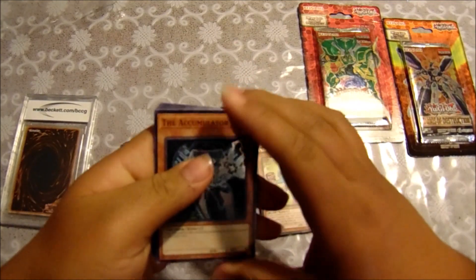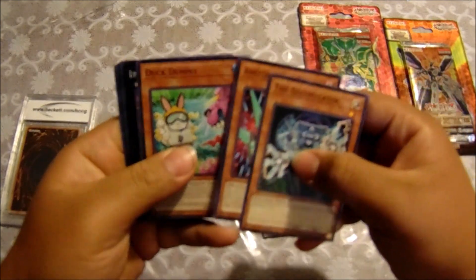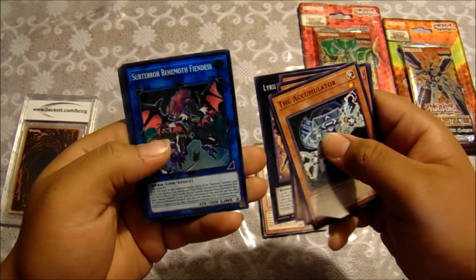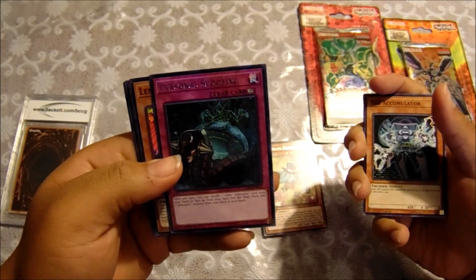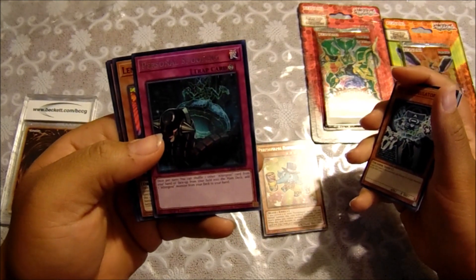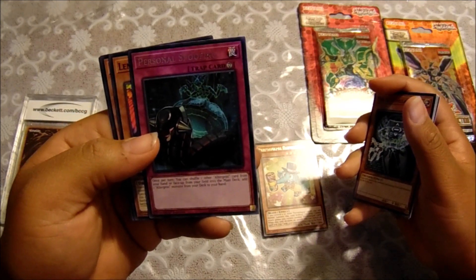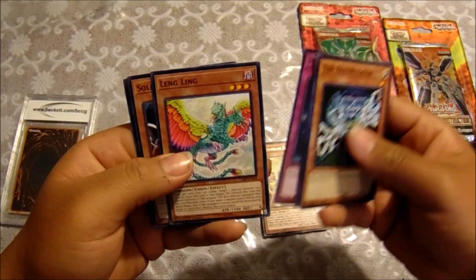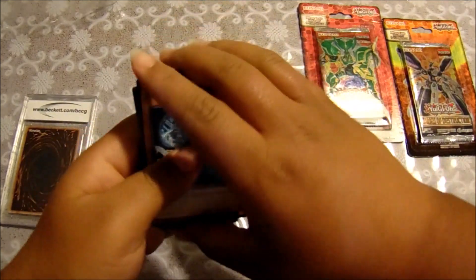We got the Accumulator, Astro Rocket Dragon, Dupe Dummy, Rectal Starling, Sub Terror Behemoth Fiendess, a Personal Spoofing — once per turn you can shuffle one Outergeist card from your hand or face up from your field into the main deck and add one Outergeist monster from your deck to your hand — Ling Ling, Soldier Dragons, and Capacitor Stocker.